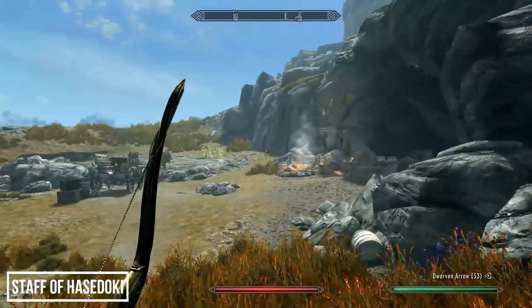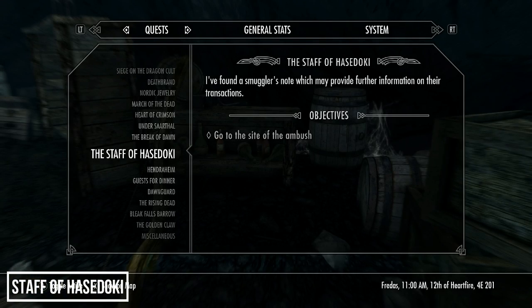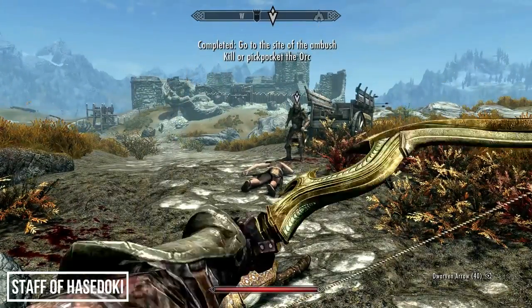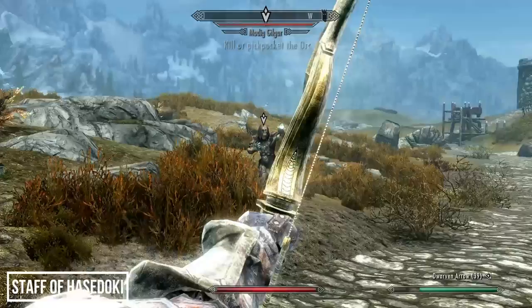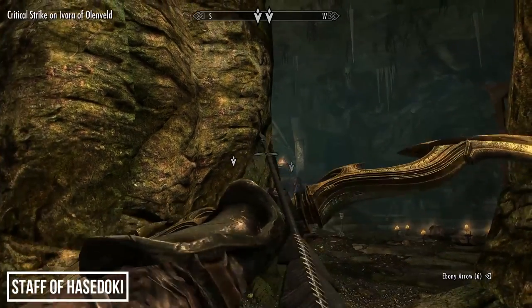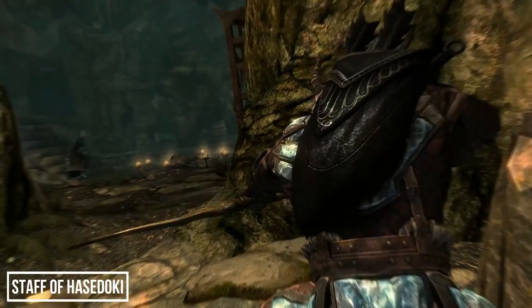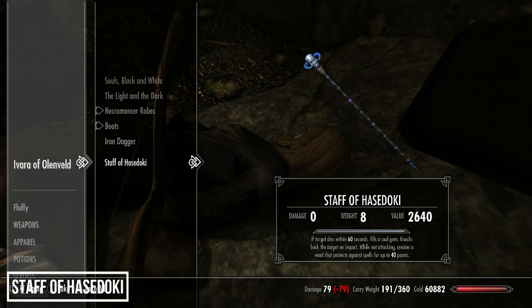Weapon number eight — the second staff — requires heading to a small bandit camp nestled in the rocks west of Whiterun. Your first visit here you'll find a Smuggler's Note which starts the quest 'The Staff of Hasedoki.' Your first quest marker takes you to an ambush site along the road west of Whiterun, where you'll find an Orc, Modig, who you need to kill or pickpocket to obtain a ledger. Reading this reveals the location of two necromancers in Brittle Shin Pass — take them down silently if you can, as one of them wields the staff and can be annoying to face.